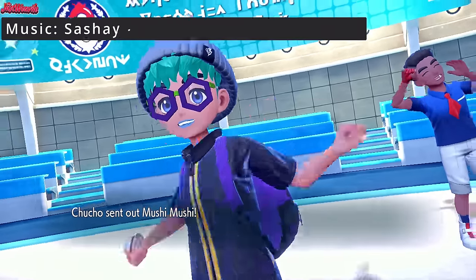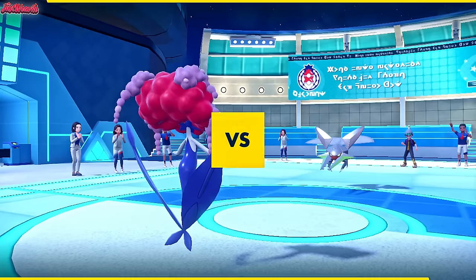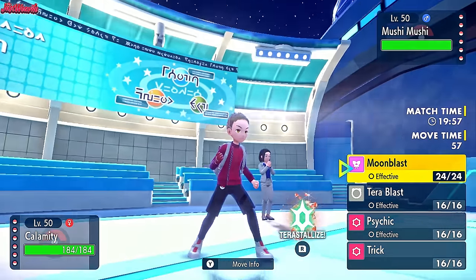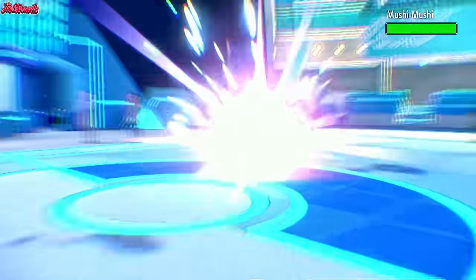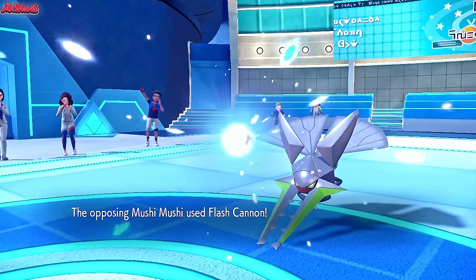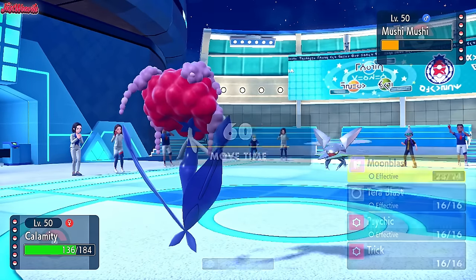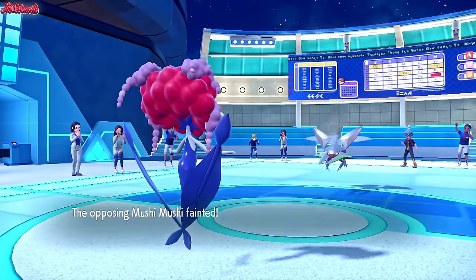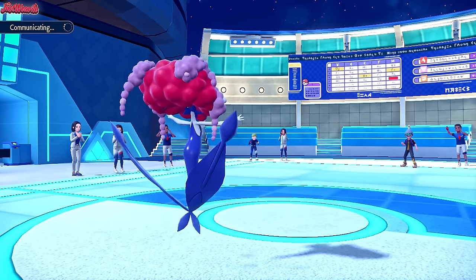The battle begins — good luck, have fun, Chucho. They lead off with Vikavolt, which is going to go for Sticky Web. Florges is our lead, so we're off to a good start. We're a Choice Specs variant, so let's go for a Moonblast straight away. We do outspeed, of course, because Vikavolt is very slow. It does a lot of damage and lowers their Special Attack. Their Flash Cannon won't KO. Another Moonblast — Florges takes out the Vikavolt, which is fantastic.